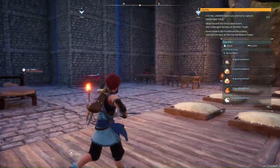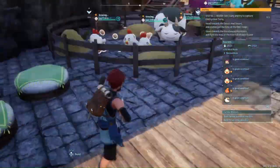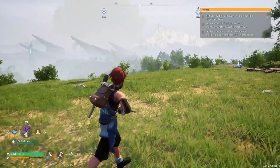कहीं पर मैंने pal beds बना रखे हैं, यहाँ पर पाल सोते हैं मेरे। रात को Pokémons काम करने के बाद यहाँ पर hot bath लेते हैं। यहाँ पर ranch बना है, और सामने की तरफ breeding farm है। अगर आपको इसका look देखना है तो मैं दिखाता हूँ।